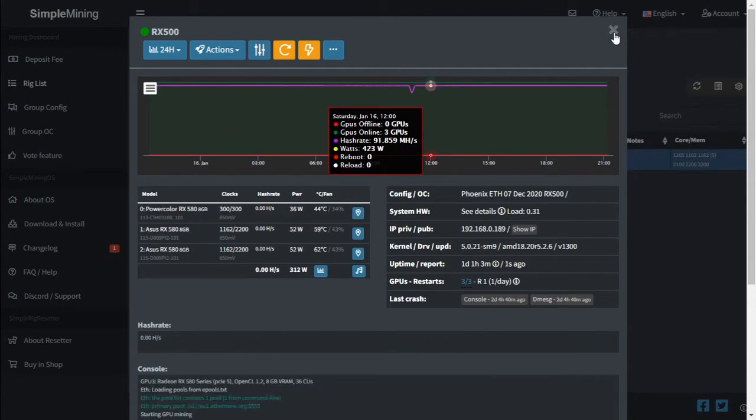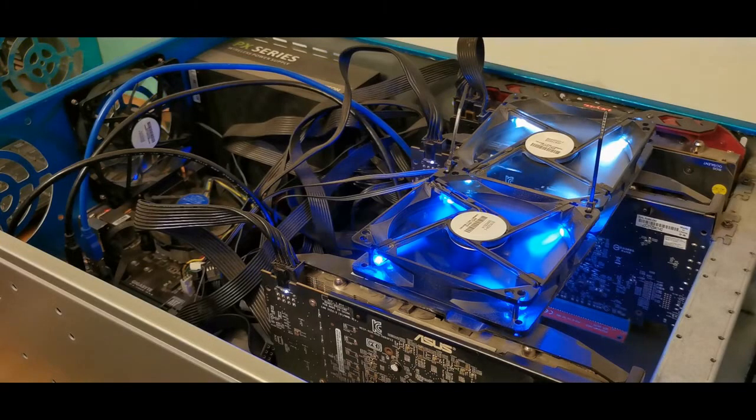Let's get this motherboard installed and see what our hash rates are — hopefully we don't lose any hash rate. Just to recap, we're installing the Gigabyte P35 into the mining server to run our three RX 580 8G graphics cards. We are changing the power supply to a Sunflower 750 watt gold-rated power supply, and we will be using this motherboard and power supply for our new mining build.